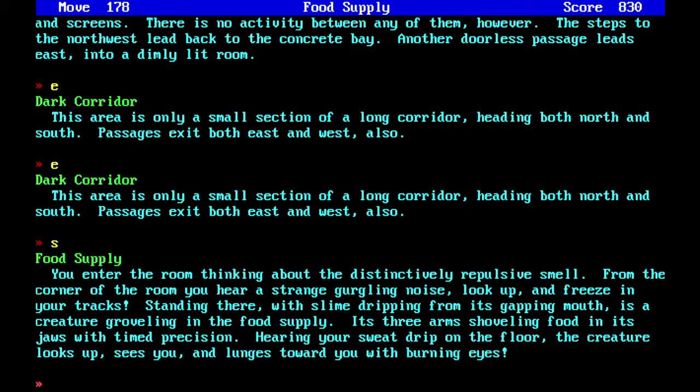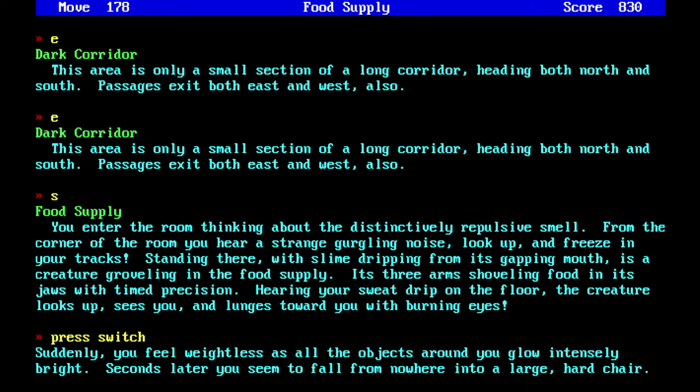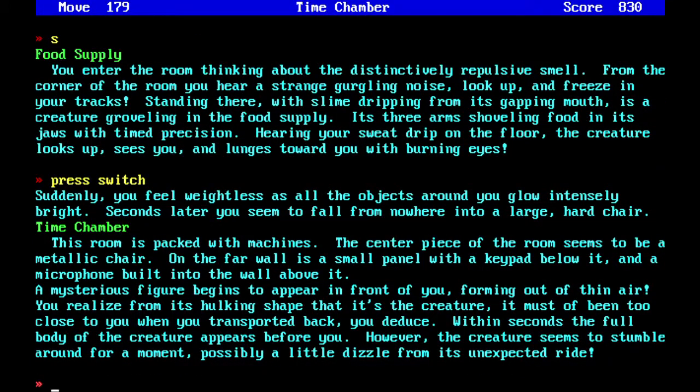From this point on, the creature is going to follow you exactly. Any mistake you make will lead to a game over screen. If you type the wrong thing, the creature will eat you. If you stop to put the suit on, you get eaten. But what we're supposed to do is press switch — which is why we needed the black box. Suddenly you feel weightless as all the objects around you glow intensely bright. Seconds later, you seem to fall from nowhere into a large hard chair. Time chamber. This room is packed with machines, its centerpiece a metallic chair. On the far wall is a small panel with a keypad and a microphone built into the wall above it. A mysterious figure begins to appear in front of you, forming out of thin air.